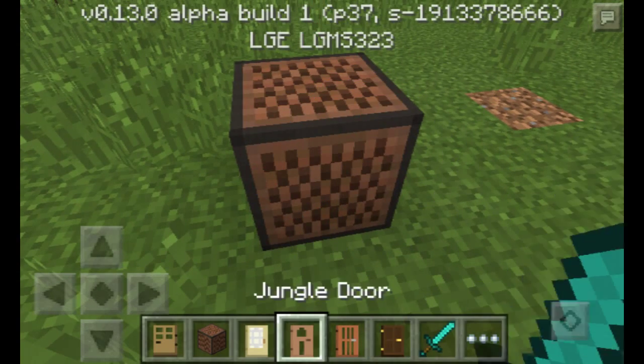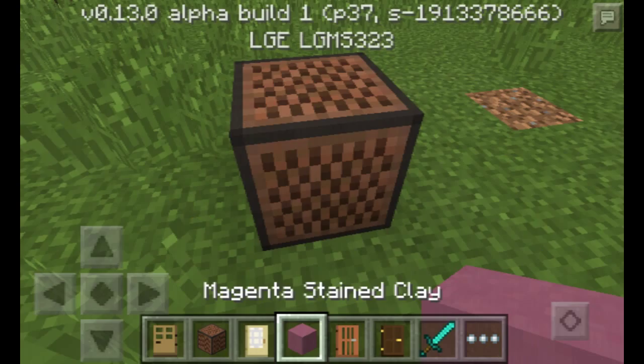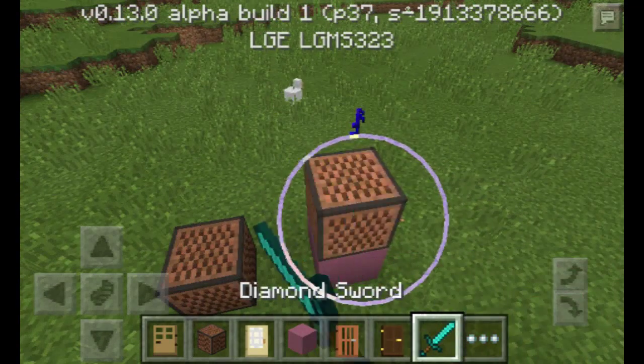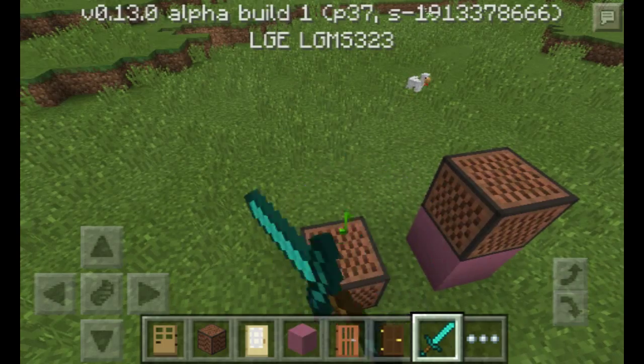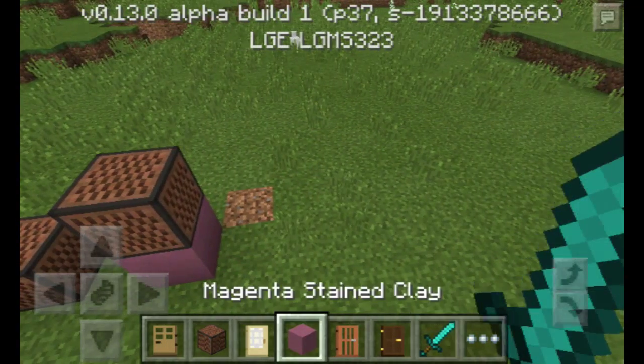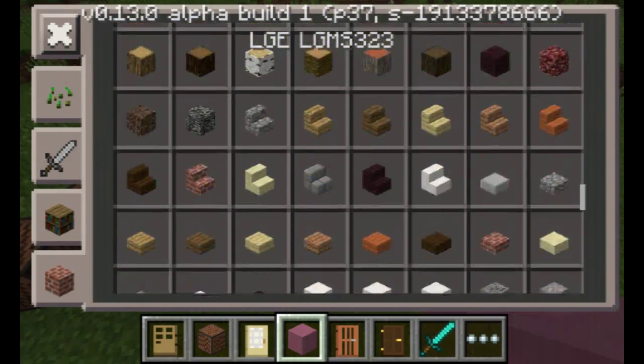I was told based on the block that you put it on, it would make a different sound. If you put it on a certain block it will make different sounds — I wonder what it would make on obsidian. Same sound, okay — so yeah, that's the note block.